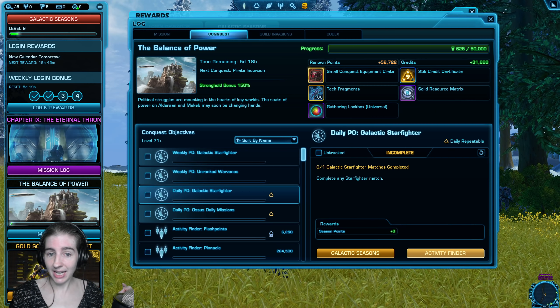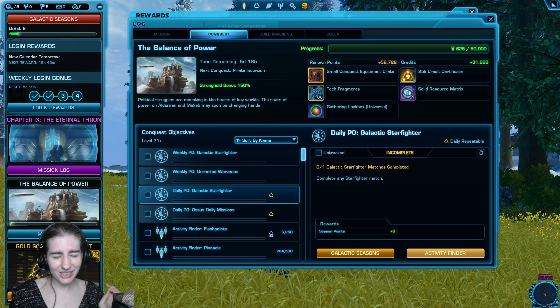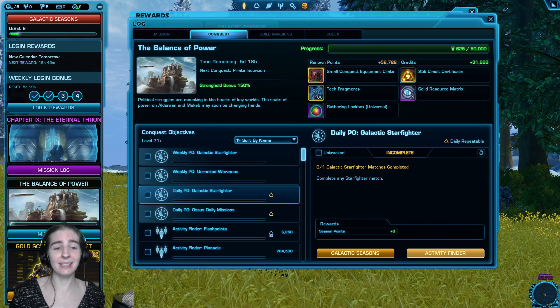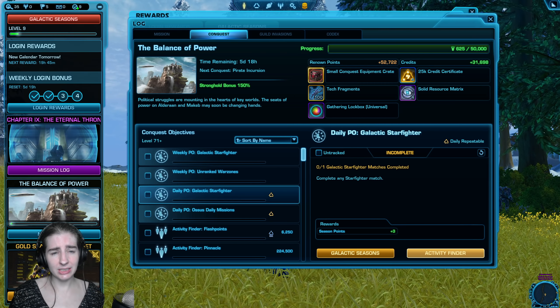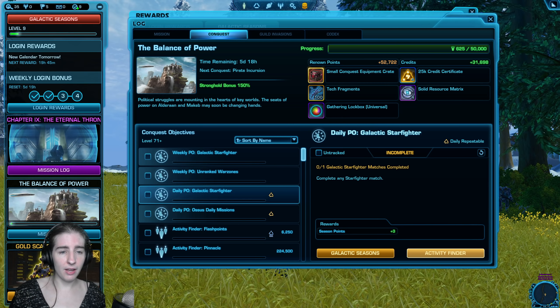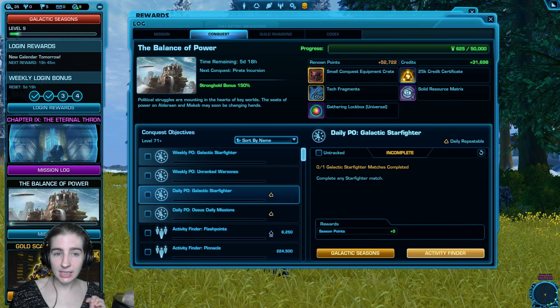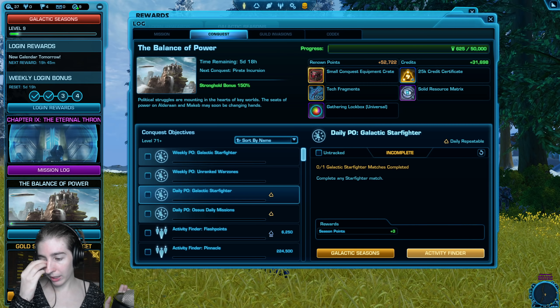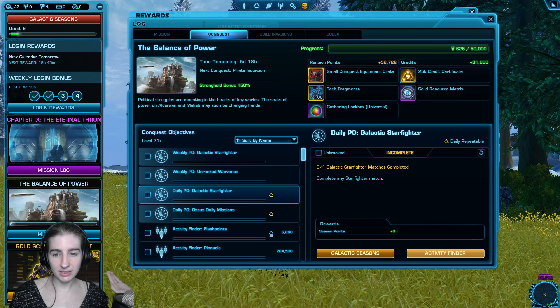What do I do if my objectives are bugged and won't work? Unfortunately a lot of the objectives are not working. If you get one that's not working, you can refresh the objective and hope to get one that works. Otherwise there's no fix — you're just out of luck. Bioware not being on top of fixing these is not very impressive, and I'm sorry you got a bugged objective.